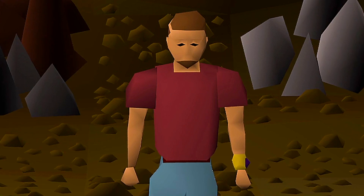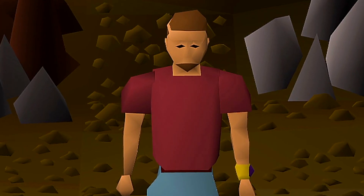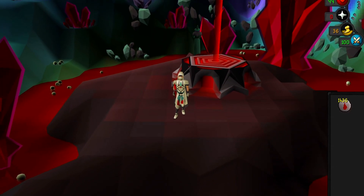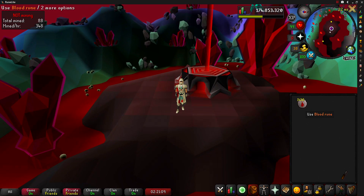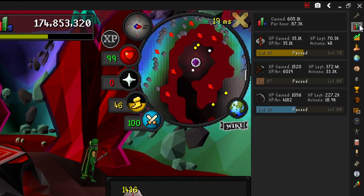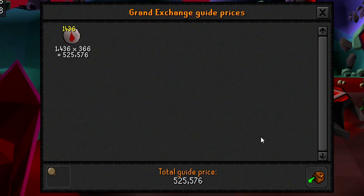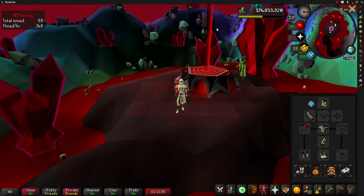Let's jump to the final price check to see how many blood runes we crafted in one hour and how much money we'll be giving away. In my inventory are the blood runes crafted over this one hour — we managed to craft 1,436. For XP, we got 35,100 Runecrafting experience. One hour of crafting blood runes comes out to 525,576 GP, which will be going to one of you guys.